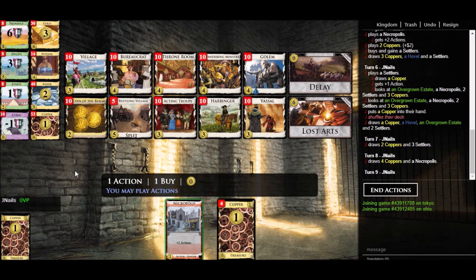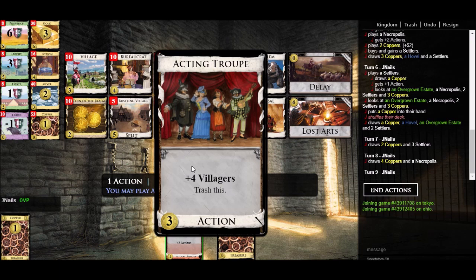Next, Acting Troop gives villagers. If you're not familiar, villagers are an effect that shows up in some later expansions — basically it's like an action that you can bank from turn to turn. Normally in Dominion you start with one action on your turn, and if you have leftover action you don't get to roll that over. Villagers do roll over — you have a supply of villagers and spend them when needed. Acting Troop is functionally like plus four action minus the one to play it, so it nets you three actions, but with the benefit of flexibility — you can use those actions whenever you want, so Acting Troop is functionally plus three action with a lot more flexibility.